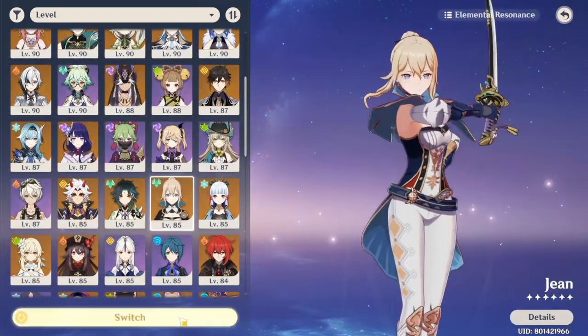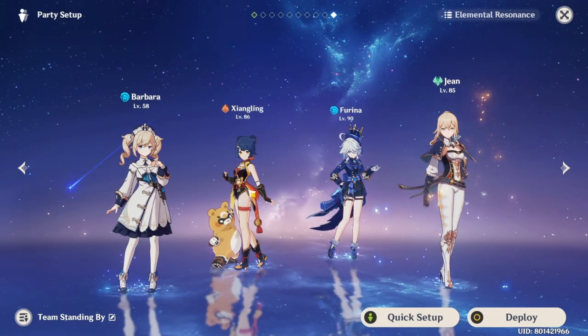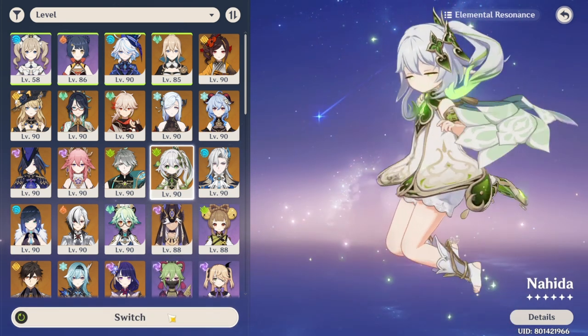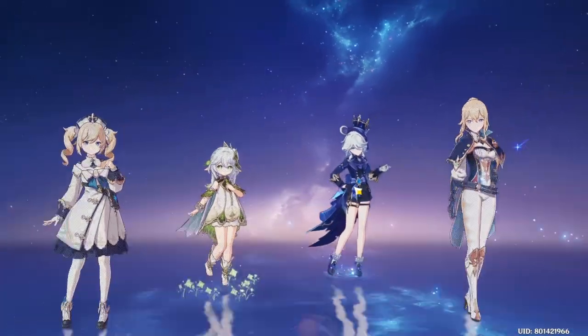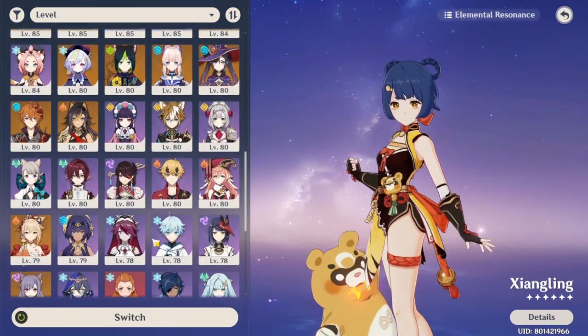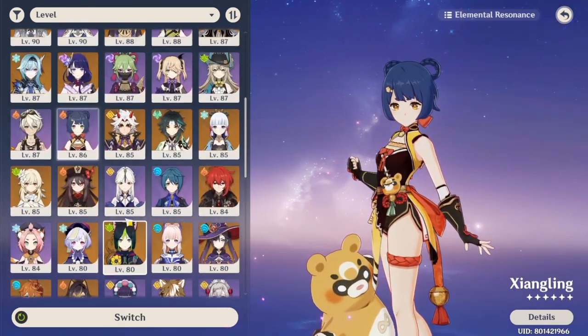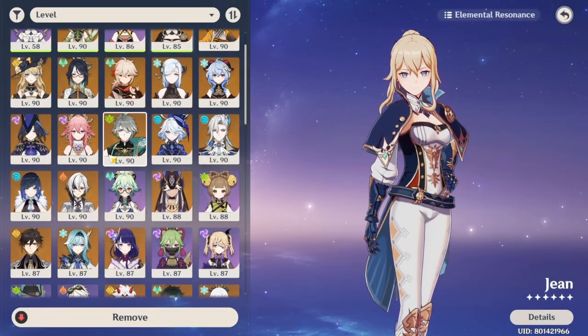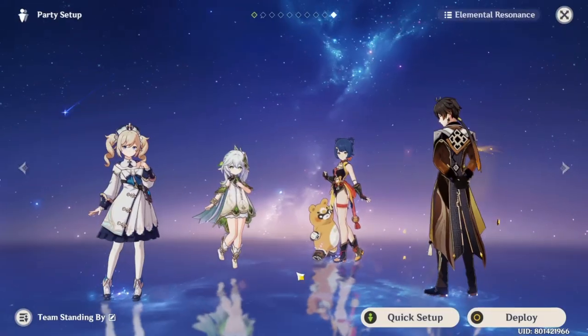If you want to play Mualani in a burning team to trigger Vaporize, you can put characters like Thoma or Emilie plus a pyro character like Xiangling or Diluc to trigger burning. Afterwards, the last slot is basically free — if you want defensive options, you can put Zhongli so you don't die from the burning itself.